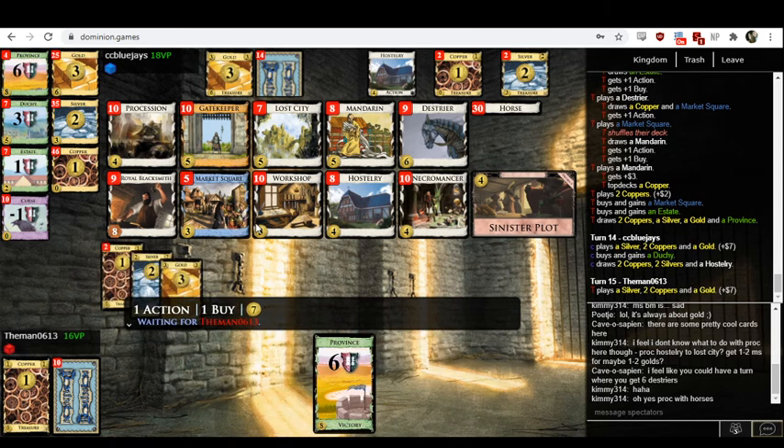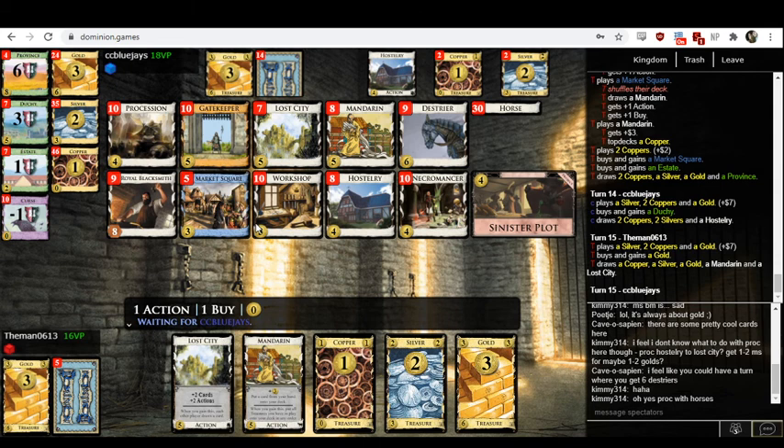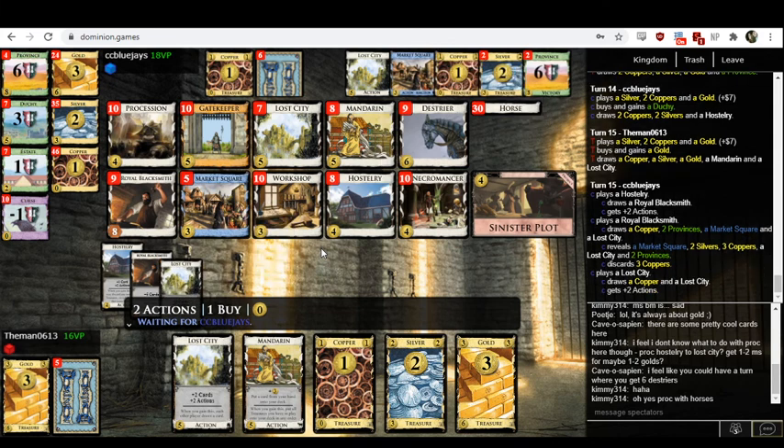You could also throw a Market Square or two into that deck. Every time you redraw the Market Square, it's going to activate again off the next Procession play, and you could get tons of gold plus buy. You could also process Workshops to get more Workshops and then get more Processions. All these little three and four-cost cards are just going to spin out of control incredibly fast if you play a bunch of them. I would just forget silvers and golds exist — you get Lost Cities inadvertently because you have to gain five-costs anyway.